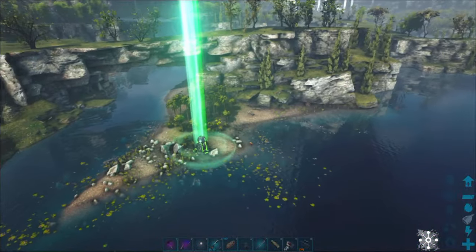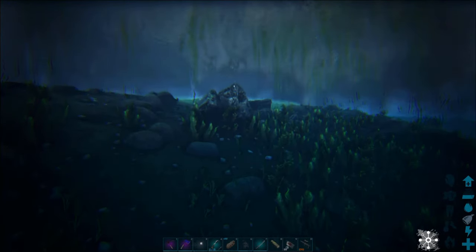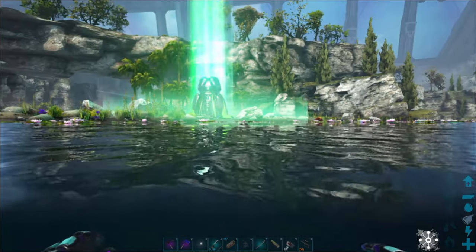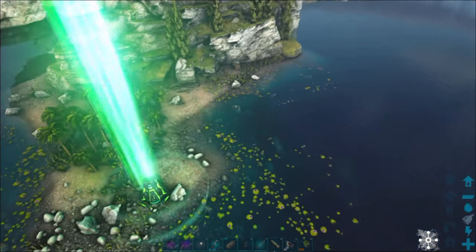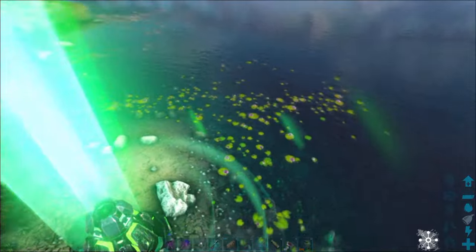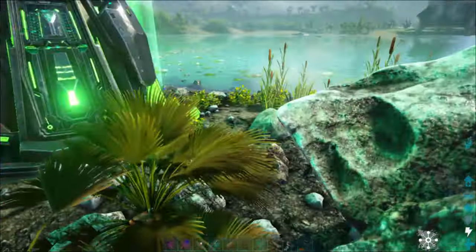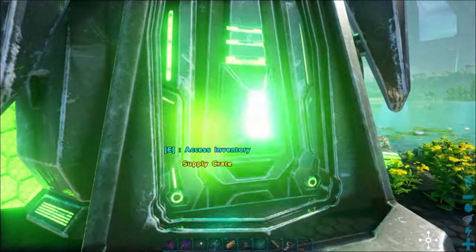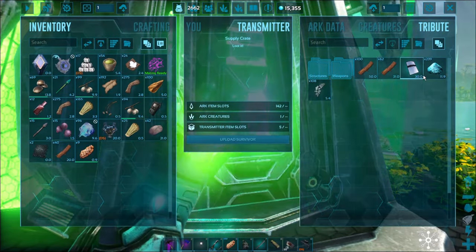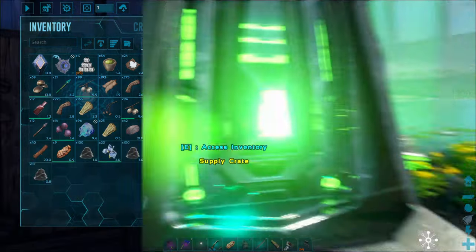Cool thing right here — if you guys see where I am on the map, near this lake, there's a beaver dam right here by this rock. So that's another spot for beavers. There's some element — that's cool. I don't care about element shards; you can get so many element shards and ash.